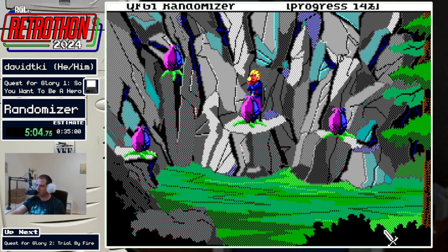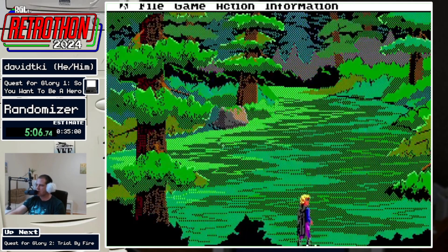Ten cheetah claws — I can turn those in to the healer and see if she gives me something.